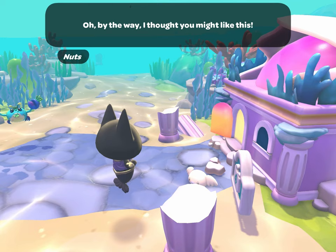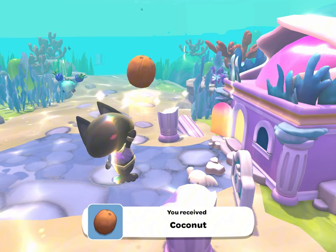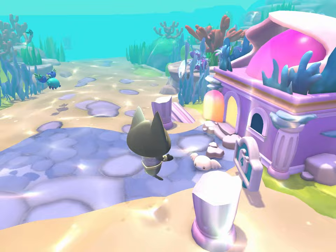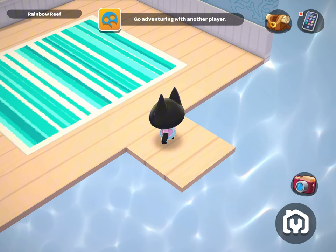Nuts is a twin to his brother Coco, and Cappuccino is his older brother. Each time he comes to your island, you'll want to talk to him as he will give you a coconut in return. In order to grow your friendship and make him a permanent resident on your island, you'll also want to complete the daily task that he has requested each time he comes to visit.